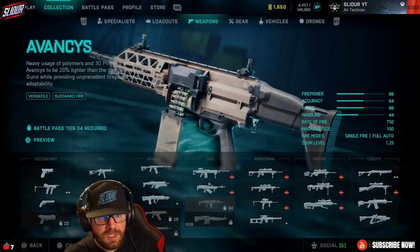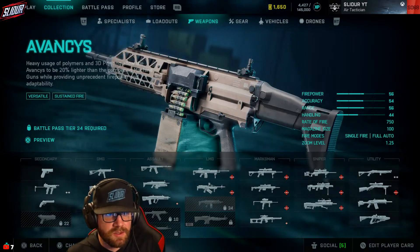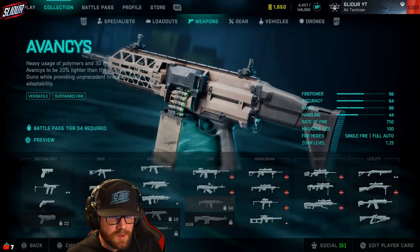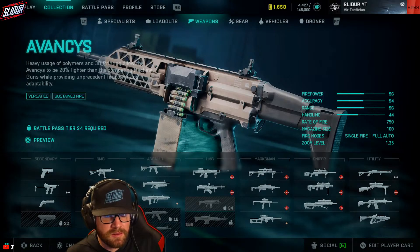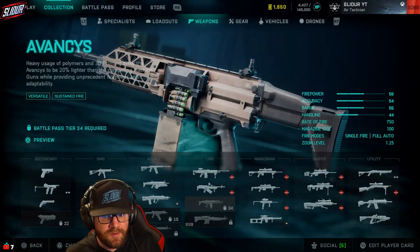The Avancis LMG. Heavy usage of polymers and 3D printing allow the Avancis to be 20% lighter than competing machine guns while providing unprecedented firepower and adaptability. Unlocks at Battle Pass Tier 34.